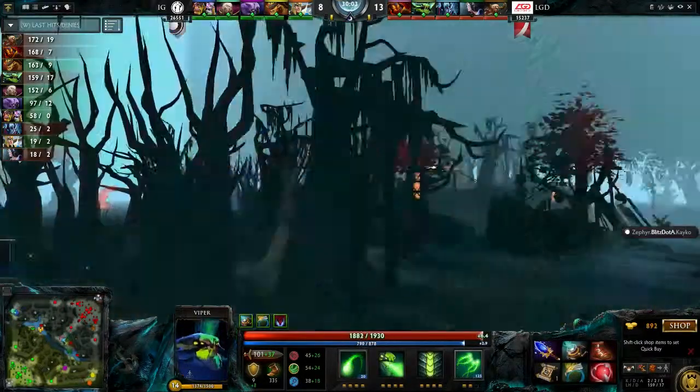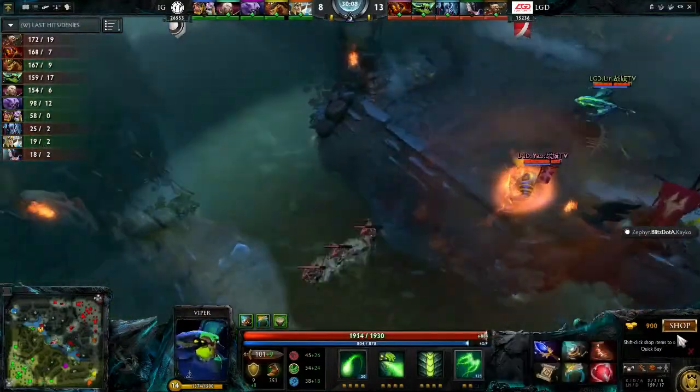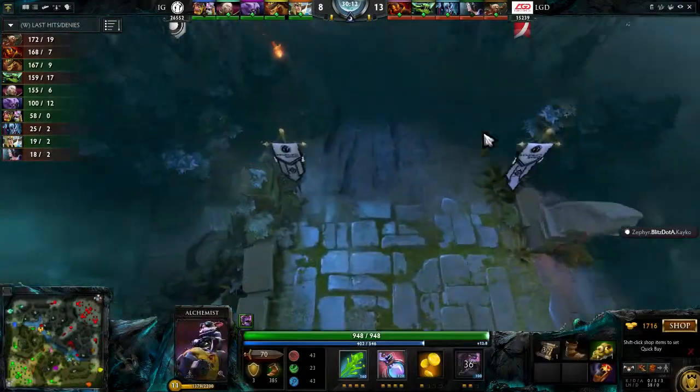LGD — getting back to the game. Viper gets a little bit tankier with a Vitality Booster, which builds into a Heart of Tarrasque — it gives you raw HP and that's what he's going for. If he gets this, there's no way they're going to kill him.